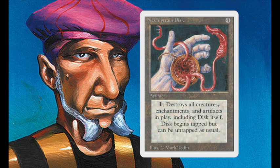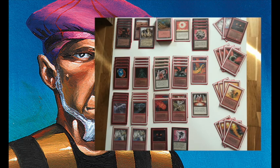He also plays with a full playset of Uthden Trolls because they have regeneration, so when he activates a disc he can regenerate them and they'll stay in play. He's also playing with a full playset of Granite Gargoyles — I always enjoy seeing those — and obviously they're pretty good in a mono red build because you can pump their toughness, so they're hard to get rid of.